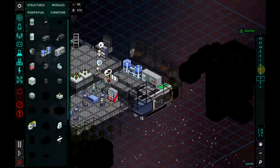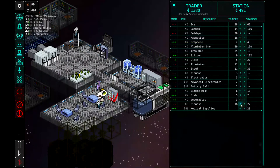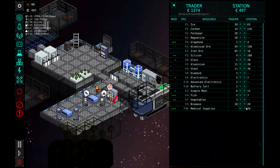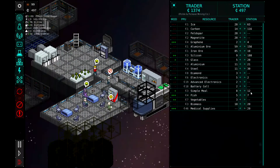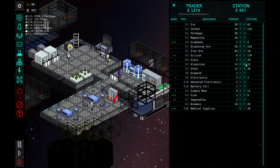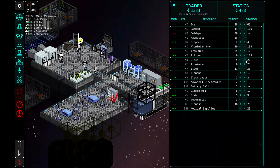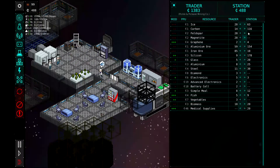Our ship coming in to dock. Let's see what they have to trade. Sell them some biomass. $4.97 — we've got 12 simple meals. Steel, aluminum — we'll buy a couple of aluminum off them. And that should be good.